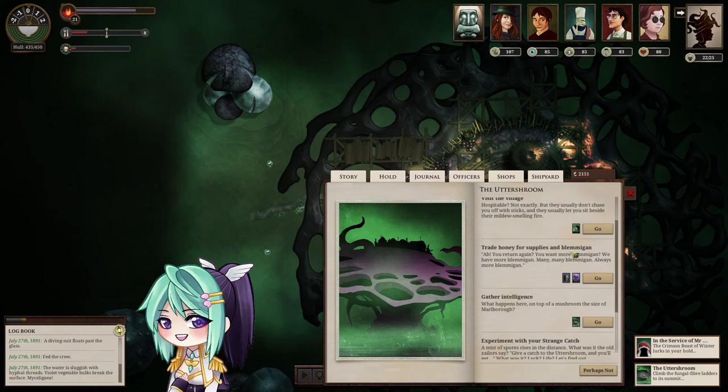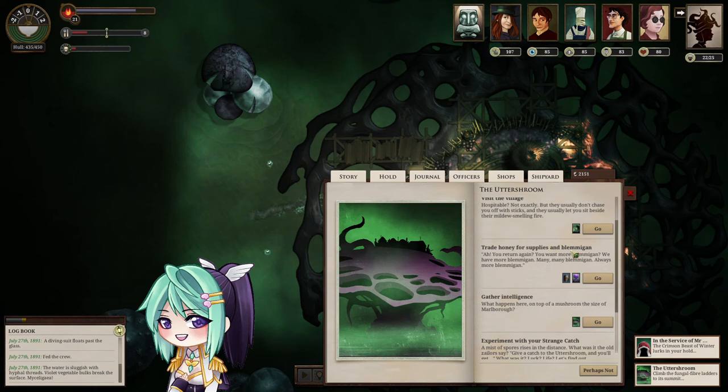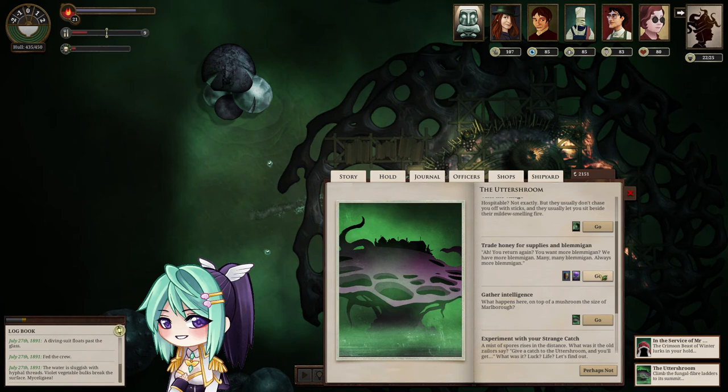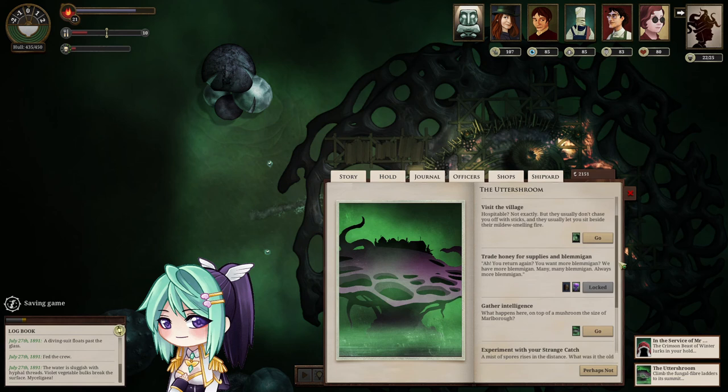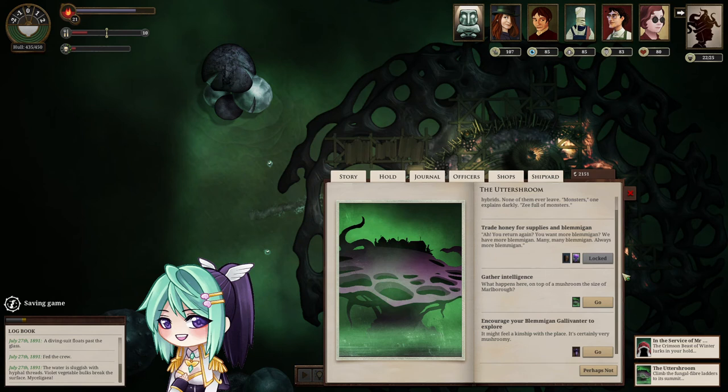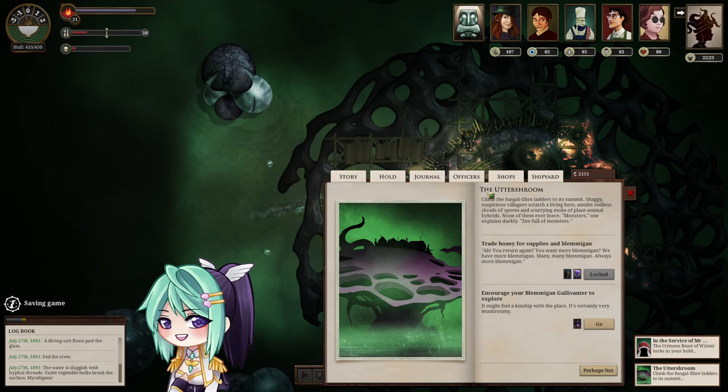We are back in Uttershroom. Let's trade honey for supplies and Blemigan. Do I have hold space? I do. Let's get more Blemigans — you only give me one, I want more. Oh right, I can experiment with your strange catch here. And I can gather intelligence for a port report. Since we have three live specimens now, who needs a live specimen again?